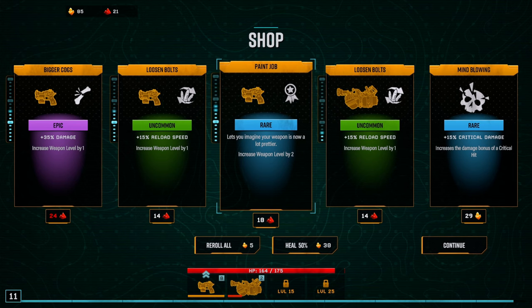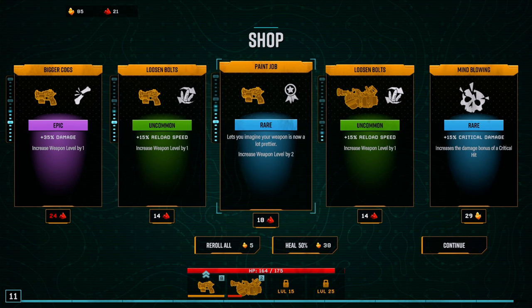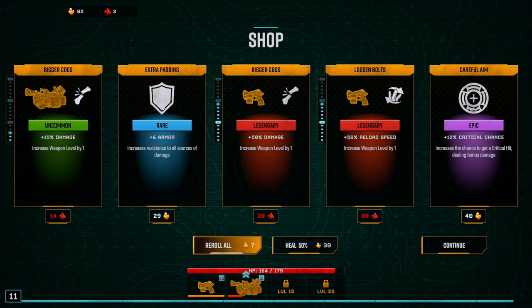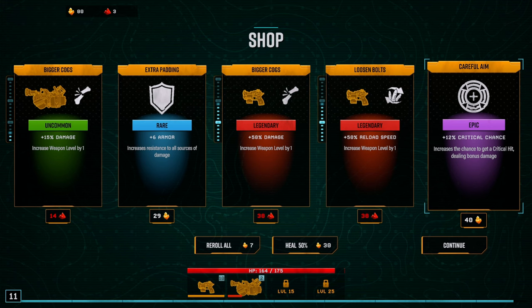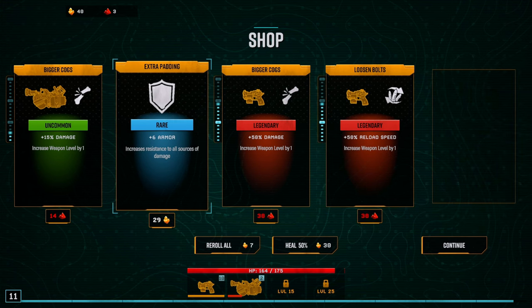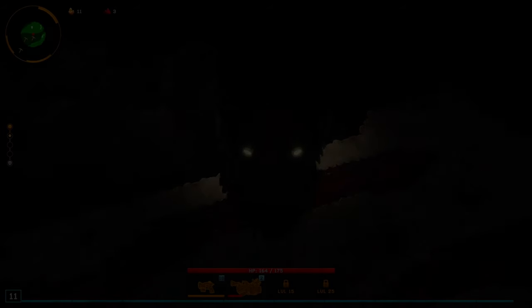Do we want to morph a little prettier to get closer to another morph, or get a reload speed? A lot of our choices are primarily Nitro, and we don't have a lot of Nitro. There's a legendary for 38 Nitro, but sadly we don't have it. However, we do have 40 gold for a 12% increased critical chance — that's a pretty good bonus — plus six armor, increased resistance to all sources of damage. We'll get a little survivability buff.